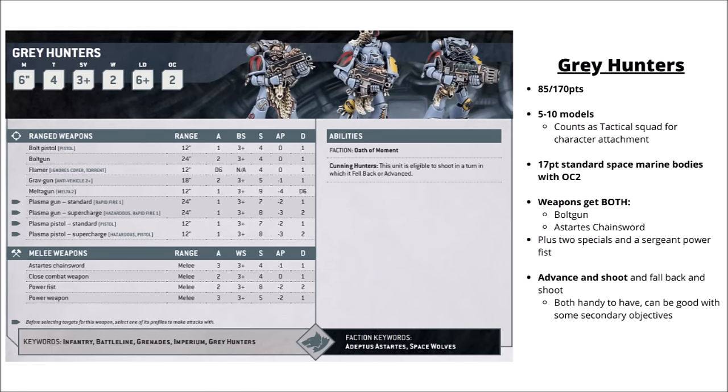For their slightly more seasoned brethren, the Grey Hunters are 85 points for 5 or 170 for 10 — basically the Space Wolf tactical squad, and they count as such for character attachment. A little bit pricier than the tactical marines, but you can field them in smaller numbers. Their main advantage is both getting a bolt gun and an Astartes chainsword, displaying a bit of true grit. They get two special weapons in the squad and the sergeant gets a power fist. Their special rule allows them to advance and shoot and fall back and shoot, not too bad for advancing towards midfield objectives turn one. I'd rate them as usable off-skirmishers — you probably don't want too many as they're not going to be your core damage dealers, but they're fairly cheap and pack a bit more threat than some.